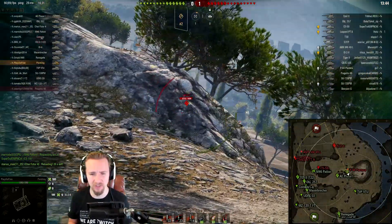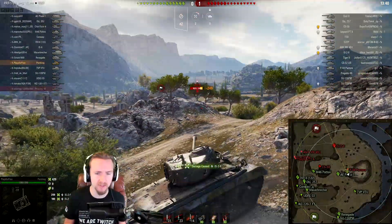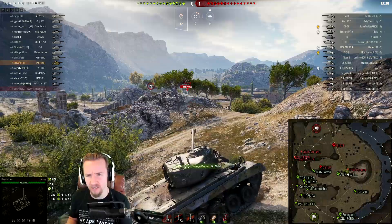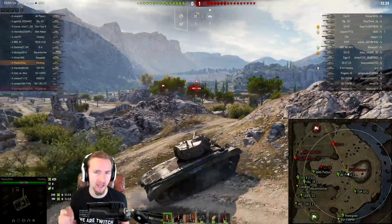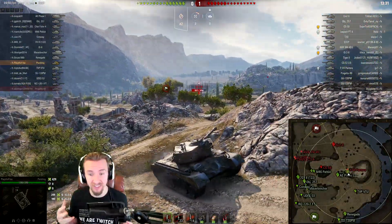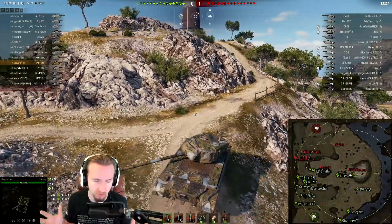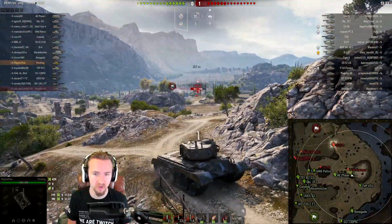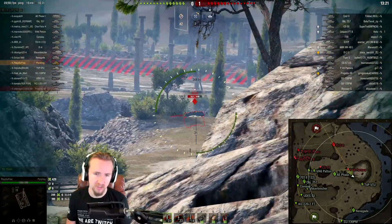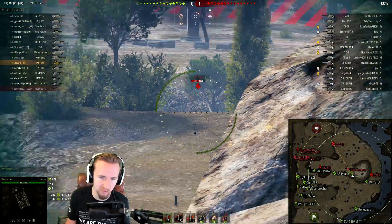Today I'm playing in pretty much a stock Pershing. I'm missing the tracks, I might not have the engine, and I definitely don't have the turret — but I do have the gun. When you don't have the top turret on the Pershing, you have massively reduced view range, fewer hit points on the turret, and very poor dispersion values.